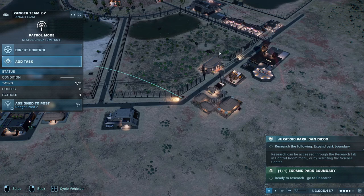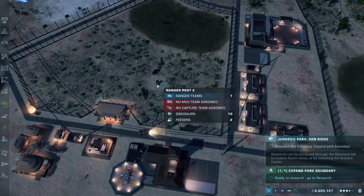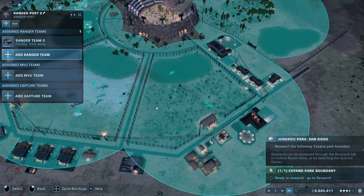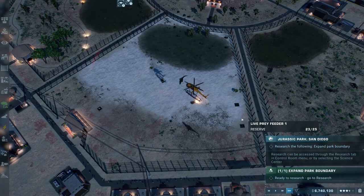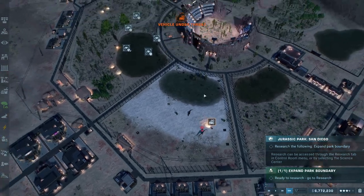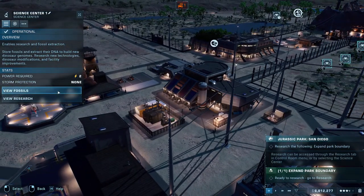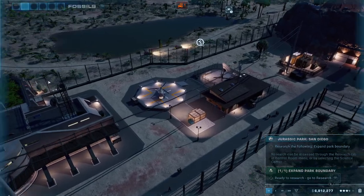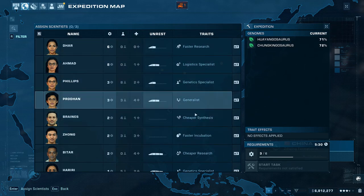I see. Ranger post 2 overlaps. What I'm going to have to do is hopefully get some more T-Rex genome, get it complete, and then see if I can't maybe alter its genome to make them a little bit more docile. But we're working on this right now, so we'll just deal with it.